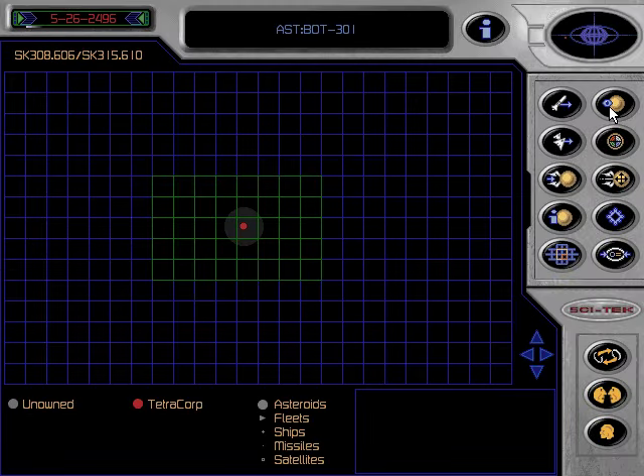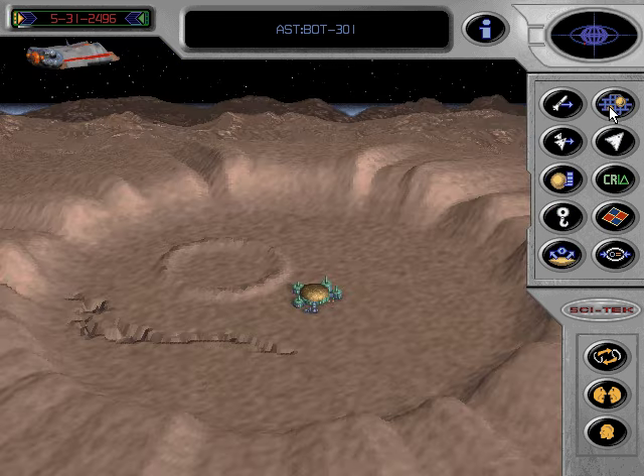This is the game Arena. Click on the asteroid view screen icon for a close-up view of your asteroid. This will take you to the surface of whichever asteroid is currently highlighted. Before you can build anything, you must allocate money to the construction fund.